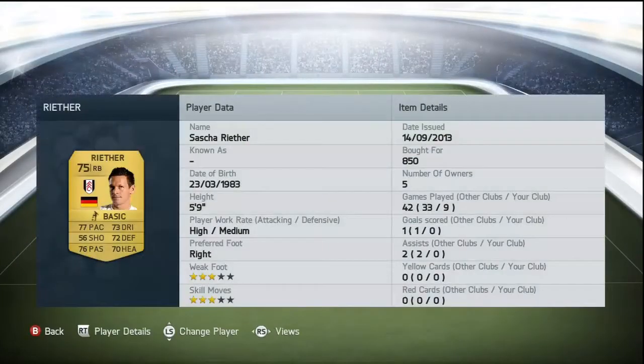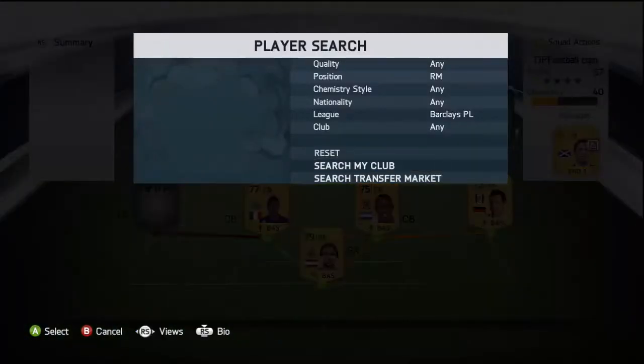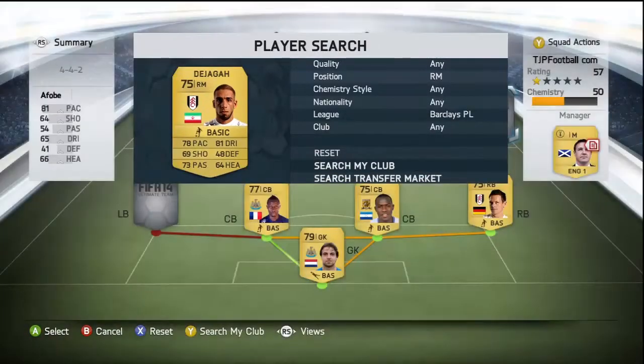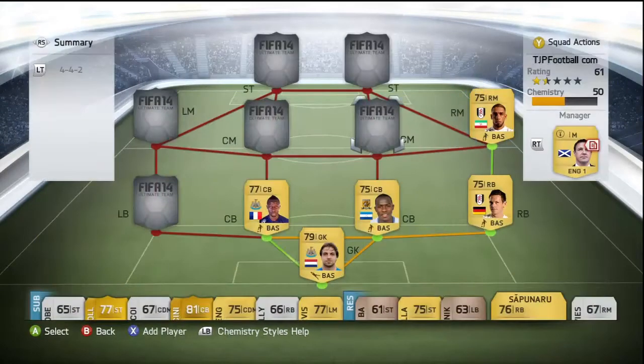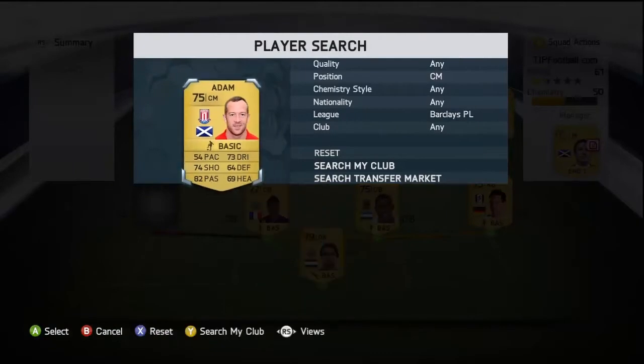At right back we have Revere, who costs 850 coins, although you could probably get him a little bit cheaper at the moment. Not really much to say about him, he's just your average player. And same with Jaguar on the right mid — he costs 500 coins and to be honest, there's not really much difference between them.